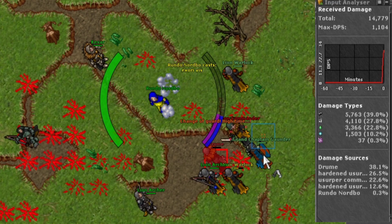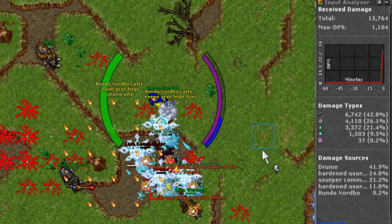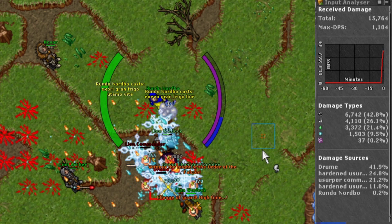As you can see in the input analyzer, you don't take much damage here. I took around 20k damage and most of it was death damage, so you could bring Akushet's amulet to be a bit safer.